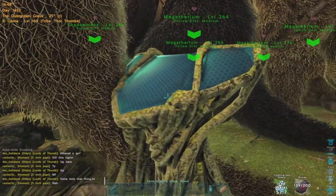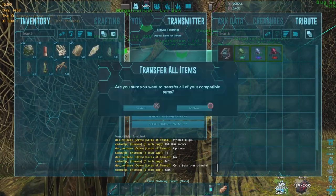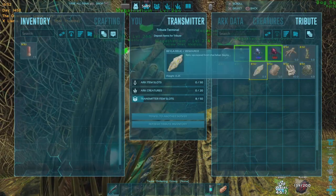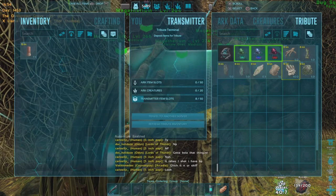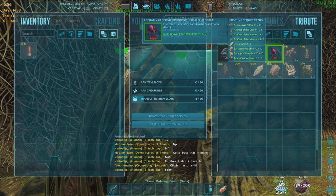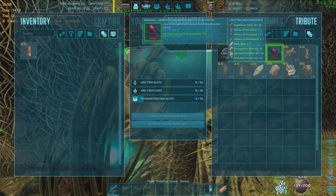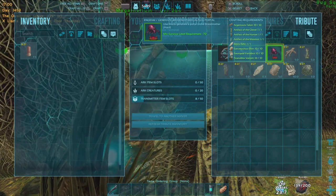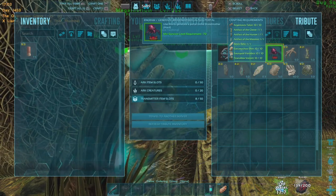Okay, so Alpha Broodmother - this is the last of the Alpha bosses we've got to do. I have to be honest, this is the third time I've done the Alpha Brood on Fjordur. The first time I did it with Rexes and forgot to record it, and was successful. I lost nine Rexes going in with 19, and I had a Yuty as well. The second time I tried to record it, I lost all the Rexes and the Yuty - it was a dismal failure, and I took a pig in with me too, so that didn't go well.